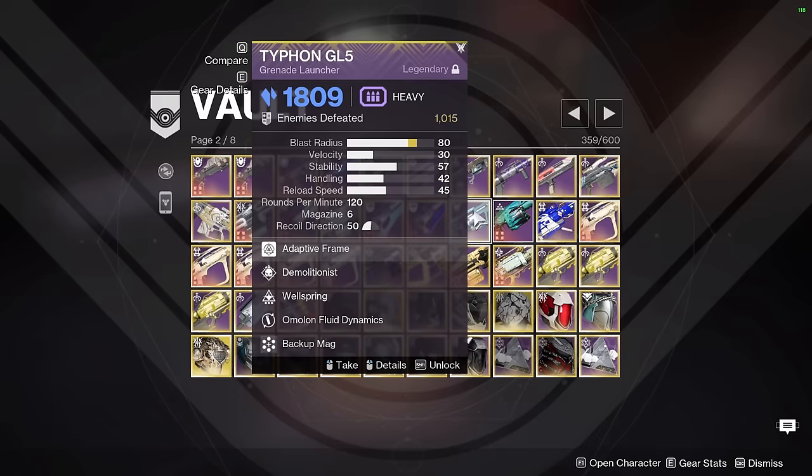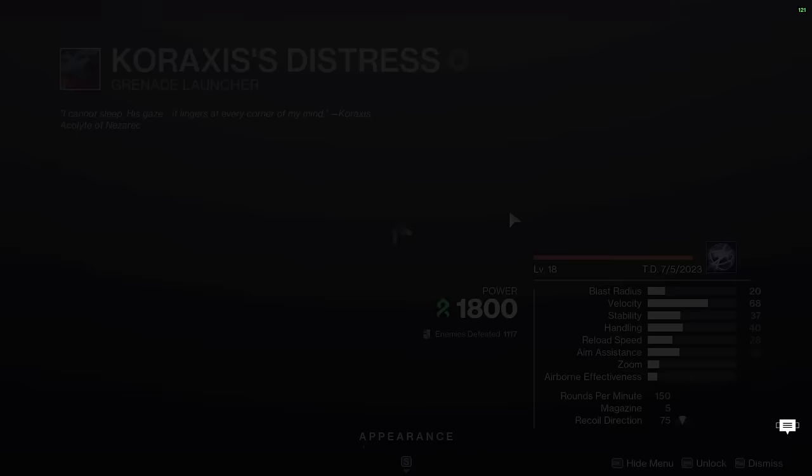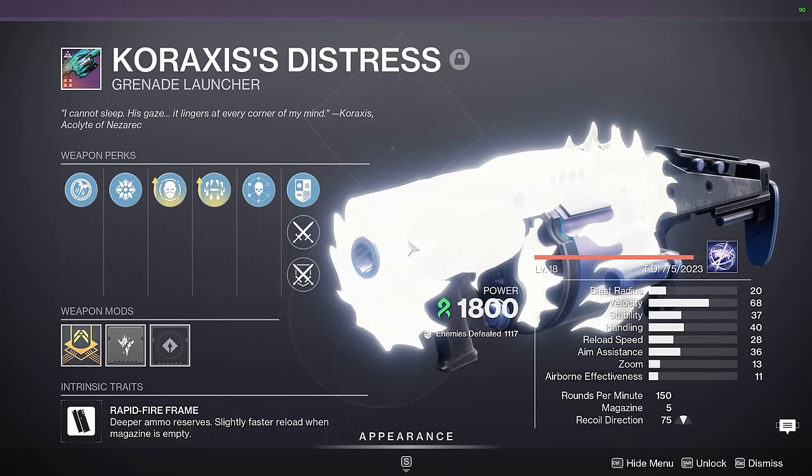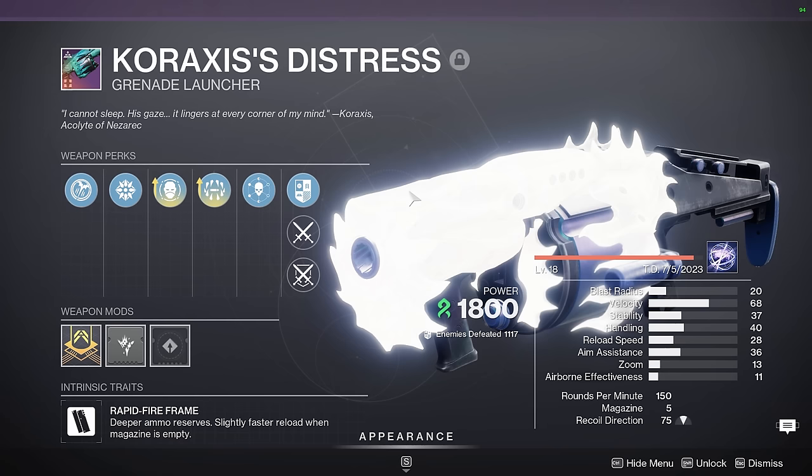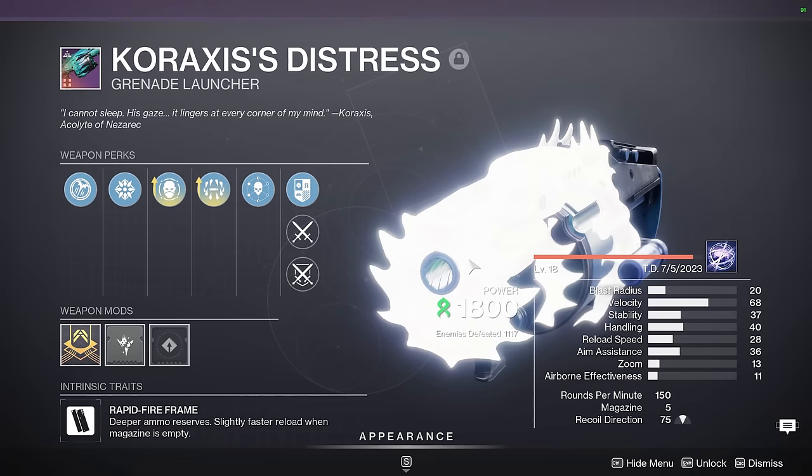A bit of a specialist pick is Caraxxes's Distress. This is really good on certain encounters, for example Heffin, where you're surrounded and have time to proc Envious off of many many adds. If you have Enhanced Surrounded on a weapon, it's a 47% damage buff, and on a weapon like a Rapid Fire Heavy GL, especially with the reserve buff, this is a DPS monster provided you can get Surrounded going. When Edge Transit comes out, it'll probably be higher DPS than Caraxxes, so I probably won't use this weapon anymore. But for now it's useful for certain dungeon encounters where you're doing Surrounded DPS.